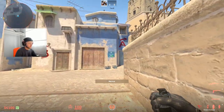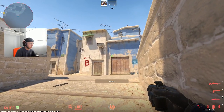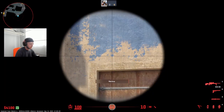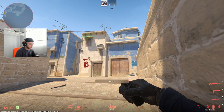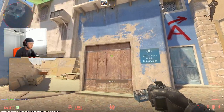So early round, or even for retake, this is how you could re-smoke A-ramp. There's a blue spec right here. You just aim slightly above this blue spec, slightly above it, where it meets the blue paint. The white scraped-off paint meets the blue paint. Boom.